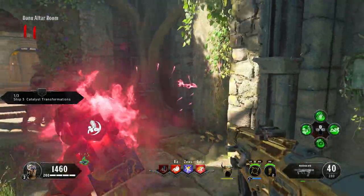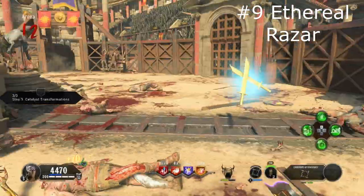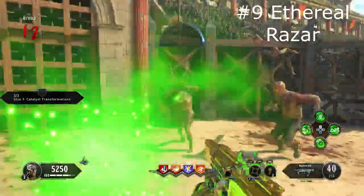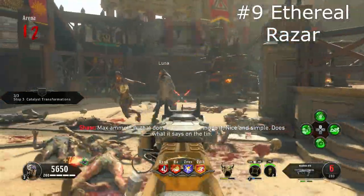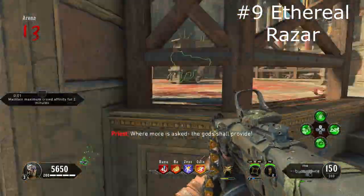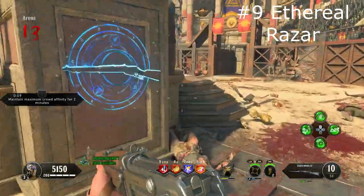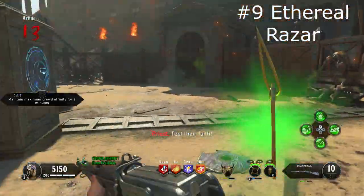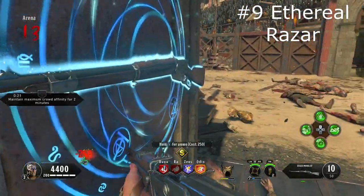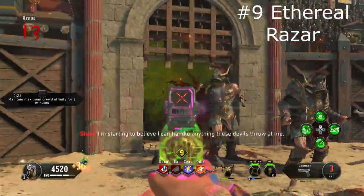At number 9 we have Ethereal Razor. Your offhand melee swipes will do increased damage and attack multiple zombies at once, and your lunge will do bonus damage and restore health — which is nice when you're really low, just go for a quick lunge and you're good. The only problem with lunging is you have to go into the zombies. The modifier makes your lunges do infinite damage to a regular zombie, which sounds really cool until you realize it's only for one zombie at a time. Overall it's an okay perk, but I don't really recommend it.